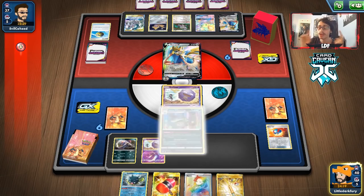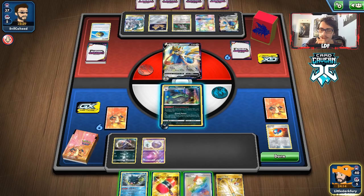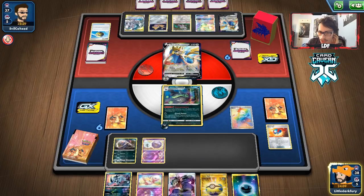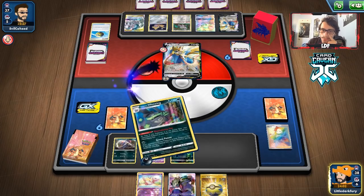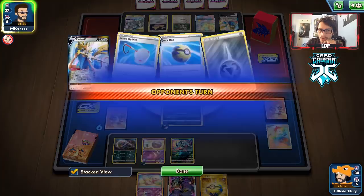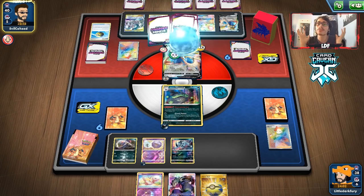Off the Great Ball, we do indeed get a Wheezing — and also Absol, which is good. With Wheezing down, they don't have Oranguru or Jirachi anymore. Should we play the Hammer? Maybe save it for a Water energy. Let's go Marnie and try to get Toxicroak. No Toxicroak — Koga's Trap is fine. We'll put down Absol and go for Severe Poison. Only 40 damage, no Toxicroak, but it is what it is.